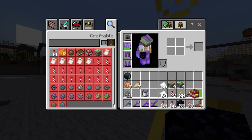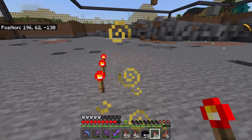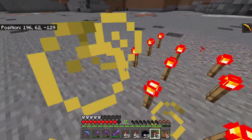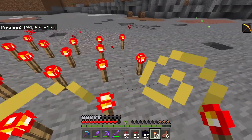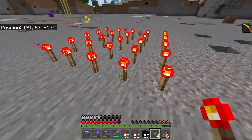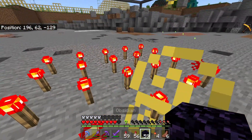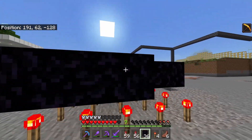First of all, what you're going to want to do is grab your redstone torches and place them in this formation, like so. We're going to want to go around the outside one more with your redstone torches. You're just going to want to make a square like this, making sure you've got one central one like this.